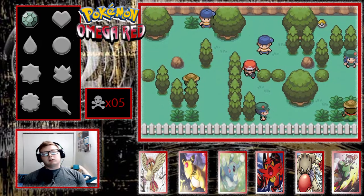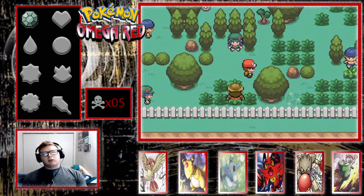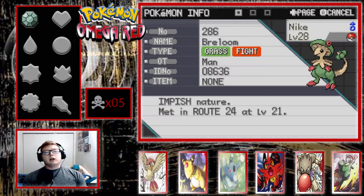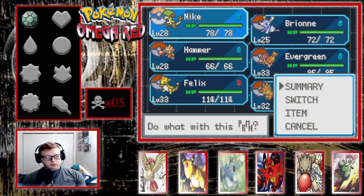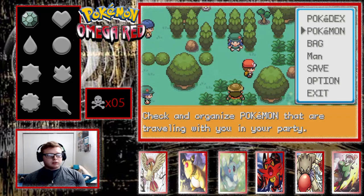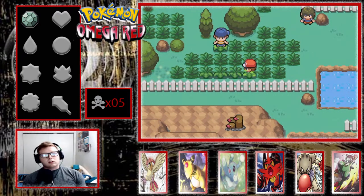I feel very tight in my chest right now. This is the third recording I'm doing tonight and I'm getting super flustered. I want to get an encounter here - when does Nike have Stun Spore? Is it 100% accurate? No, 75. So we're going to switch Felix out in front so we can paralyze our encounter.